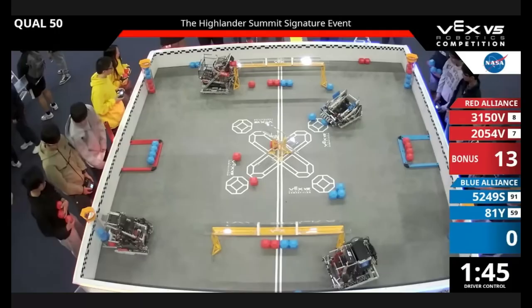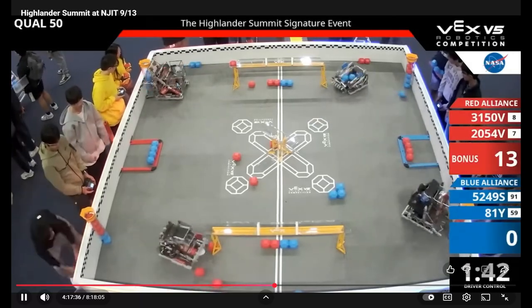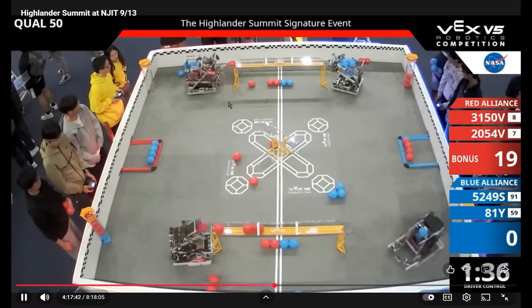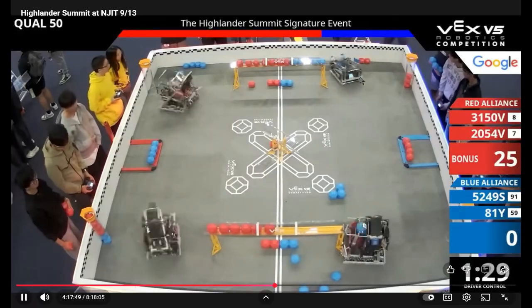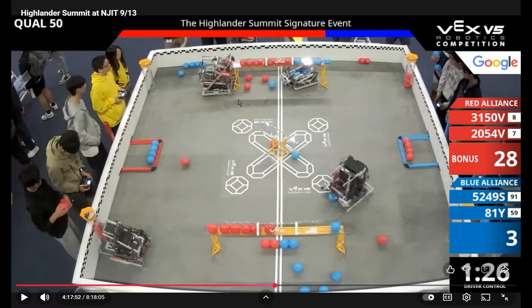I'm not criticizing them for not knowing the best strategy way back at Highlander, but I really wanted to go over this match. Right off driver's control, this is Pika Pika's bot here. They're just going to score like you should, and then grab some blocks while the other team is going. They're doing everything right so far, but now here comes the defending part.